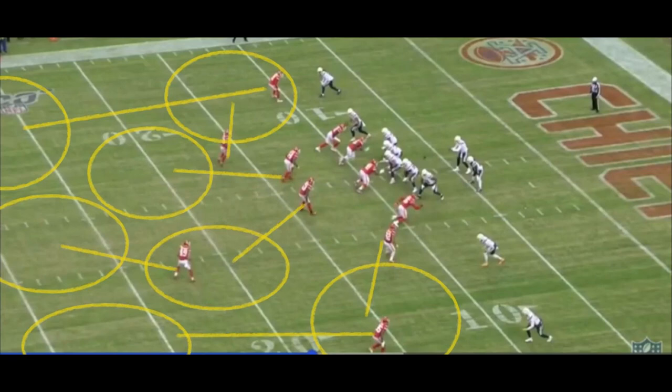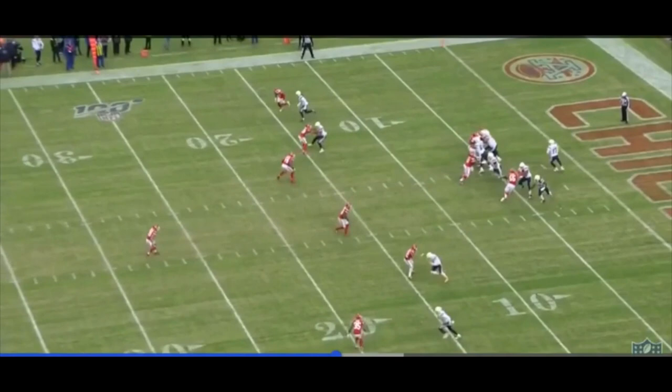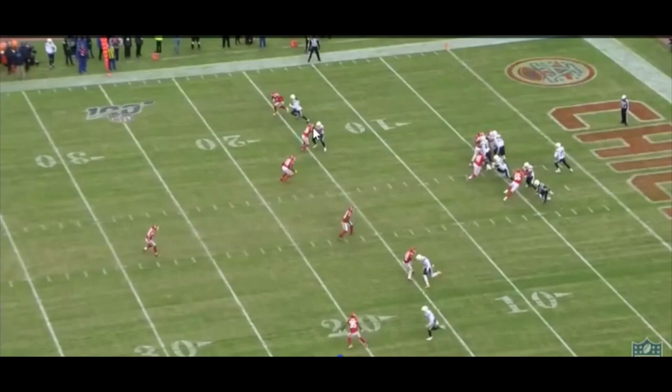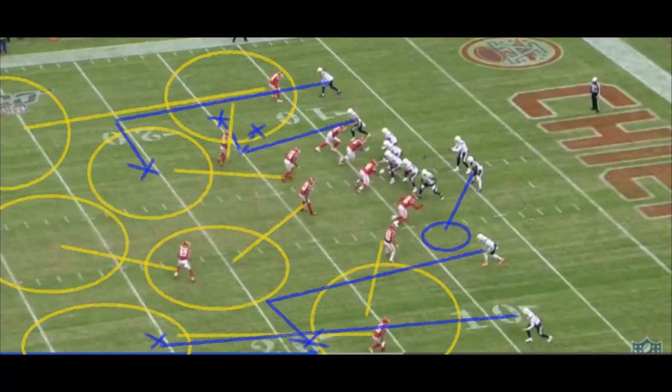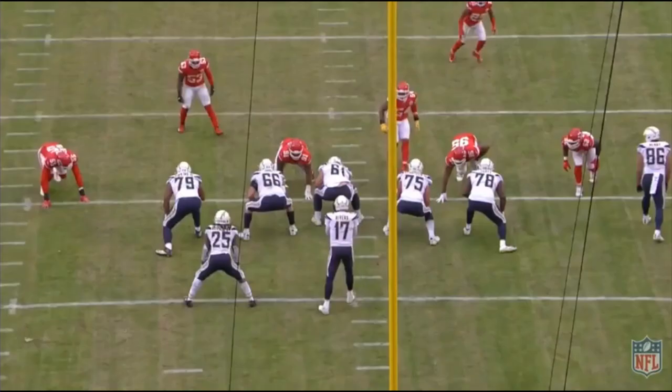Those routes now don't work. The safety comes down, taking away the inside route. Rivers is immediately forced inside, but the safety there takes away that option too — can't cut there, can't cut too soon. The cornerback can now follow Keenan Allen straight across without worrying about picking between two receivers. Rivers has no options — his only option is the running back coming out of the backfield. To his credit, that's the option Rivers picks, but the defense knows it, and Frank Clark gets his hands up and bats the ball down.